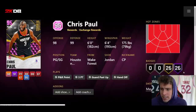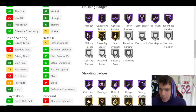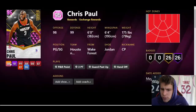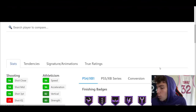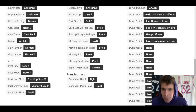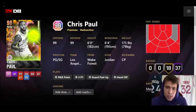CP3 is an exchange reward — 26 Hall of Famers, 26 on gold, only six feet tall. 94 three ball, 70 driving dunk. He has Hall of Fame range, Hall of Fame blinders, ankle breaker, quick first step, handles for days. But this CP3 is just a worse version of the Galaxy Opal CP3. I guarantee I'd just buy the opal because you can always resell it. Do not waste your time on pink diamond CP3 — it is 100% not worth it.